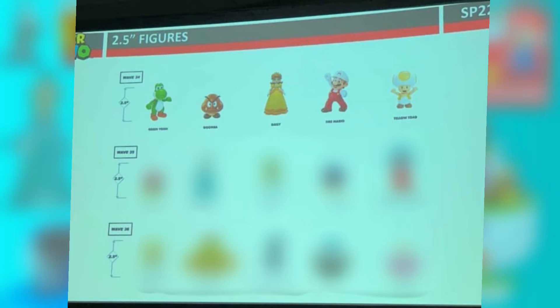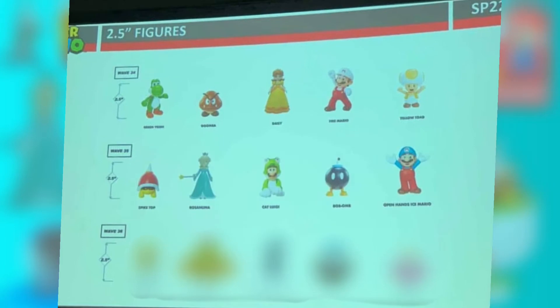Now the next wave — a big surprise that we got — is that Jack's is making Rosalina. It's so surprising. A lot of people have asked for it and then just out of nowhere it gets revealed to us, which is absolutely crazy. So this wave has the Spike Top, Rosalina, Cat Luigi, Bob-omb, and Ice Mario with his hands up.